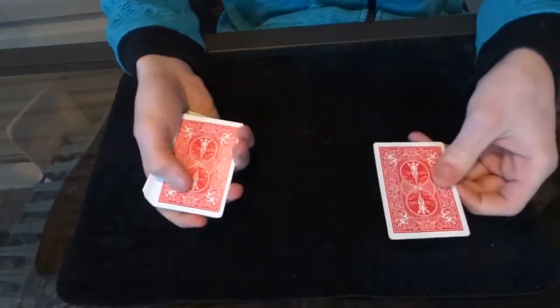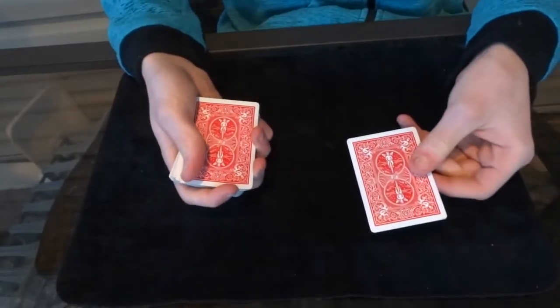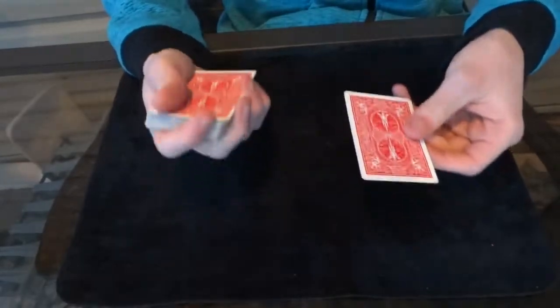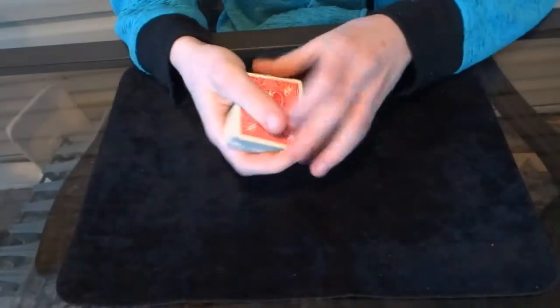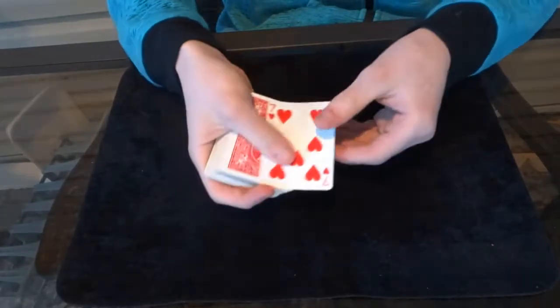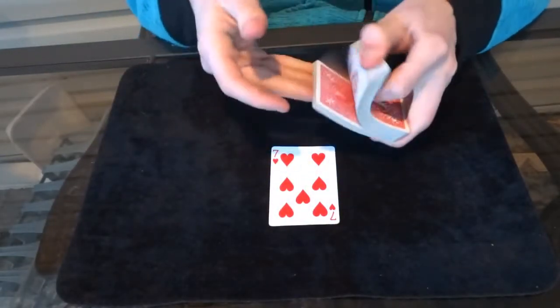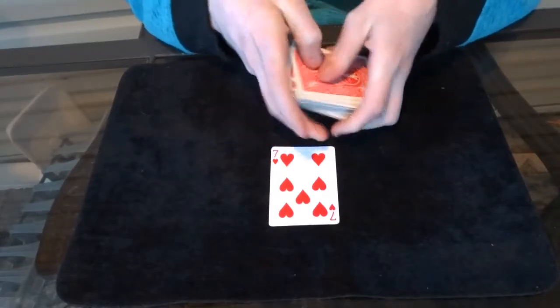And you say, 'This card was here the entire time — in fact I didn't even make the prediction, you made the prediction. You picked any card you wanted, and you named any card you wanted.' And you say, 'Look, this is really weird, but look — just like that, the card that you pulled out earlier is actually the same card you named, the Seven of Hearts.' And now it's done. I'm going to show you right now how it's done.